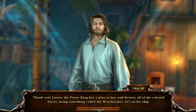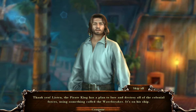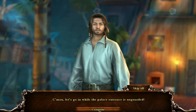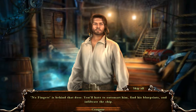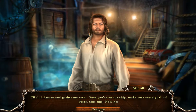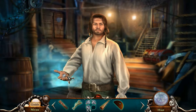Thank you. Listen, the pirate king has a plan to lure and destroy all the colonial forces using something called the Wavebreaker. It's on his ship. Find the mechanic, no fingers — he's got the last part of the Wavebreaker's blueprints. Come on. Let's go in while the palace entrance is unguarded. He's right, there isn't a second to lose, so let's get down to business. Yes, easy peasy. I'll find Amara and gather my crew. Once you're on the ship, make sure you signal us. Here, take this. Now go! Alright! I will! Farewell!